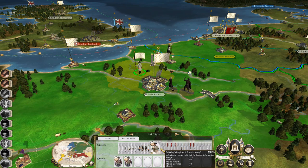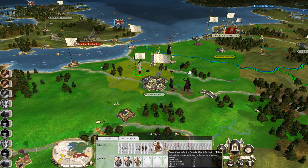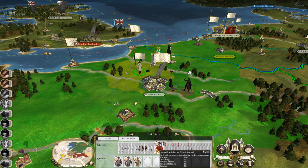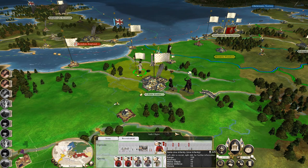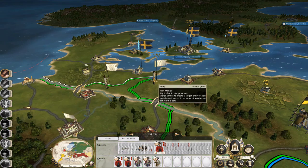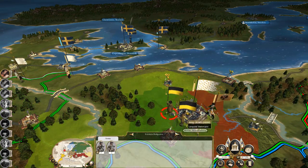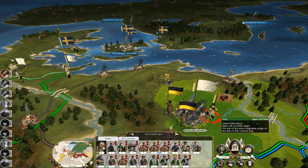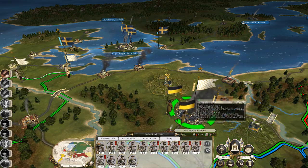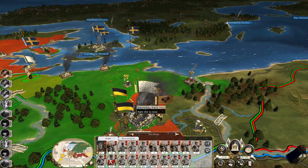Two units of Guard Suisse, one unit of Bulkies Regiment, then let's get a unit of Swiss Line — two units of Swiss Line. Path blocked there, that's okay. It's got lots of guys, lots of cavalry.